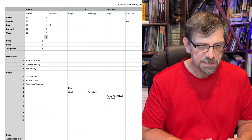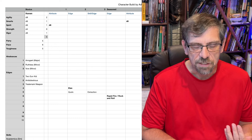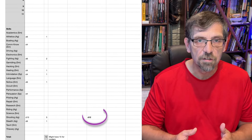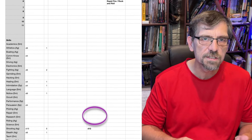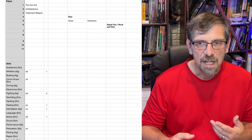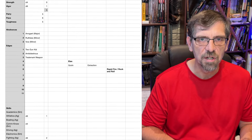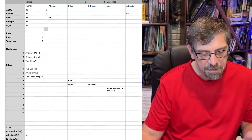So then the third advance — I've used up two of my advances — I call it a skill or edge advance. This is where you might throw in Extraction or something like that. For me, I'm doing a skill increase: I'm going to go ahead and increase my shooting to D12. There's a lot of discussion about whether it's really useful to go to D12 versus D10. Maybe, maybe not — it does make it harder to get a critical fail. But this character build is a shooter trying to maximize their chance to hit, so I'm going to invest in that skill increase to D12.